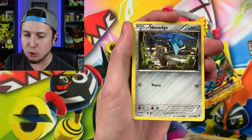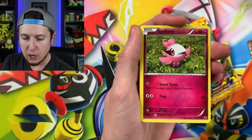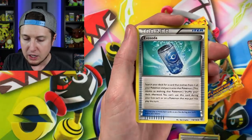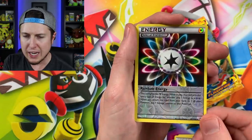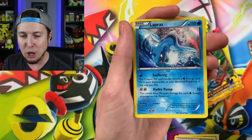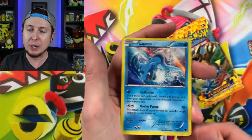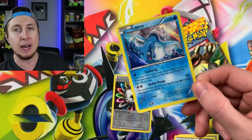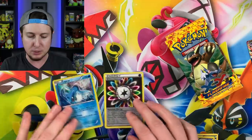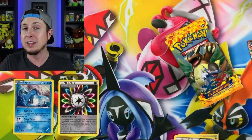Rhyhorn — look at that stampeding Rhyhorn right at us. Honedge. Bidoof. Pikachu. We have a Spritzee. Delcatty. Fairy Garden. Eviolite Soda. Reverse Holo Rainbow Energy. And then we have a Holo Lapras starting off today's Pokemon card opening. And what do I say about Lapras? Everybody says it about Lapras — it's hard not to like Lapras. It's one of those Pokemon that we just all love and enjoy. There's the code card for that booster pack right there — XY. Make sure you claim it for the Pokemon TCG Online.